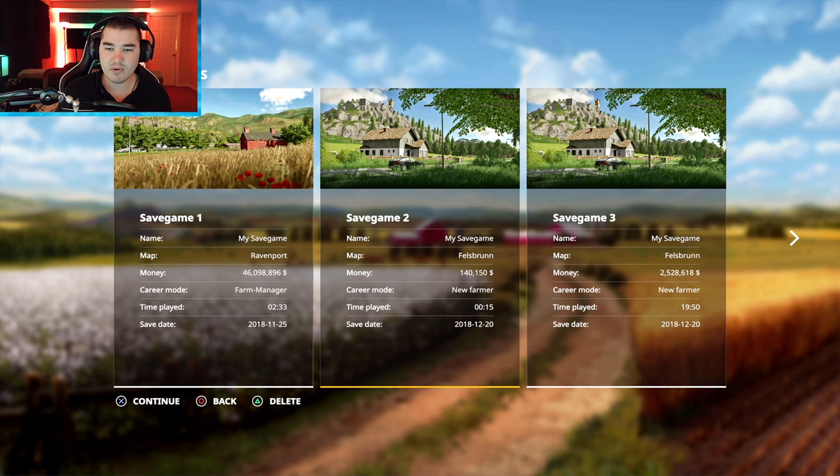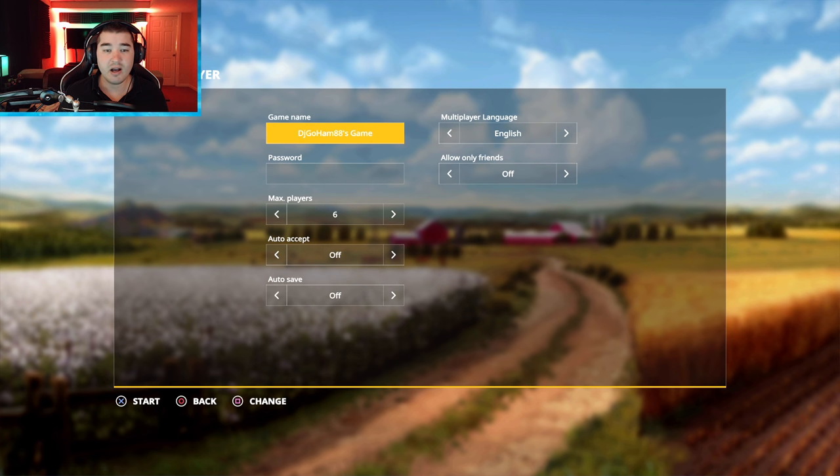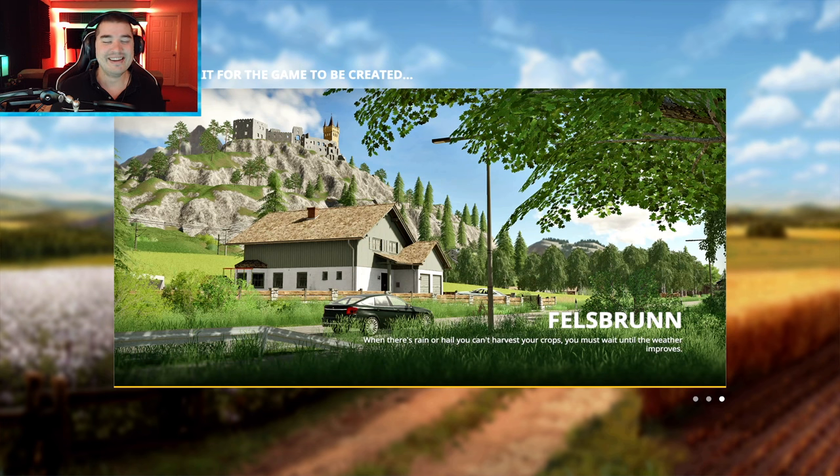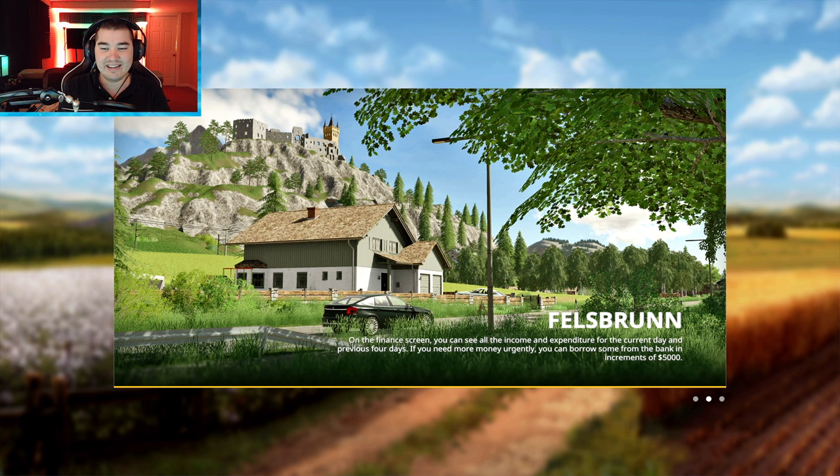We're going to multiplayer, create game, go to the game save we just saved. Mods do not matter. It always shows 'DJGoHam88's game' - please don't join, or go for it, I don't care. Please wait for the game to be created. We're jumping in here and doing this in real time.